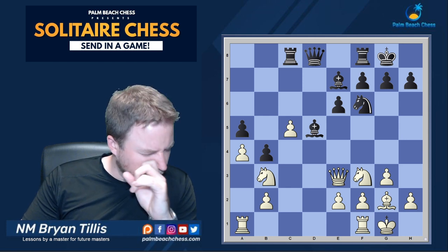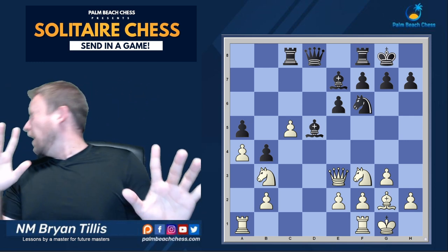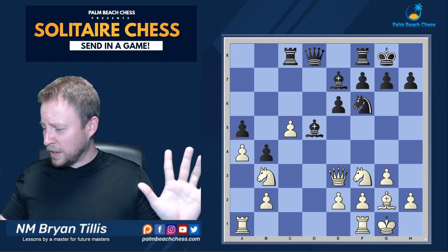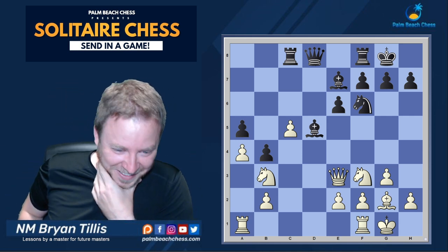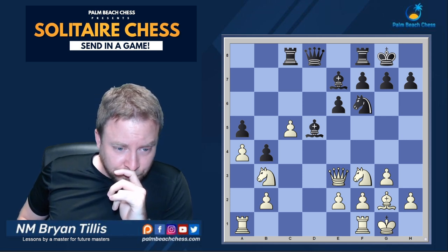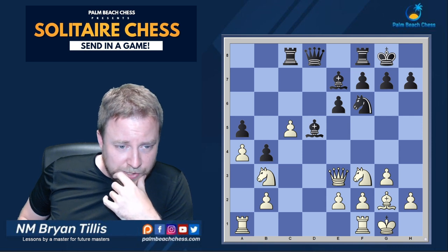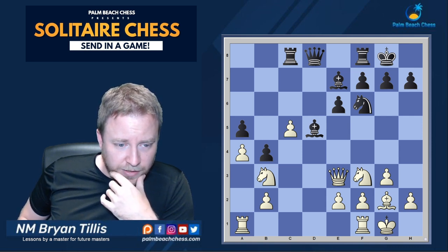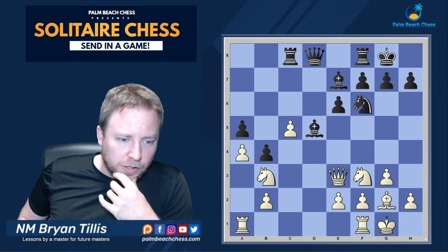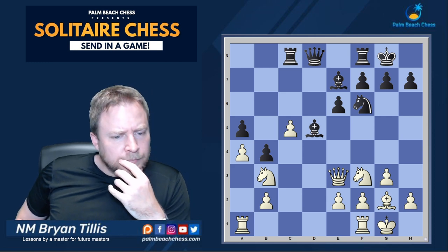Bishop d5 hitting the knight — first reaction is rook fd1, to pin the bishop. Then we're back to queen c7 issues. I don't see why I would not play rook fd1 in this position — to pin the bishop, make it harder to capture the knight and win the c-pawn. If rook ac1, I don't like moving that rook yet because the a-pawn could become weak in a lot of variations.